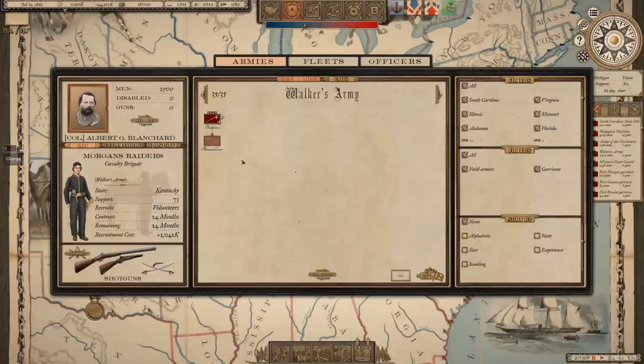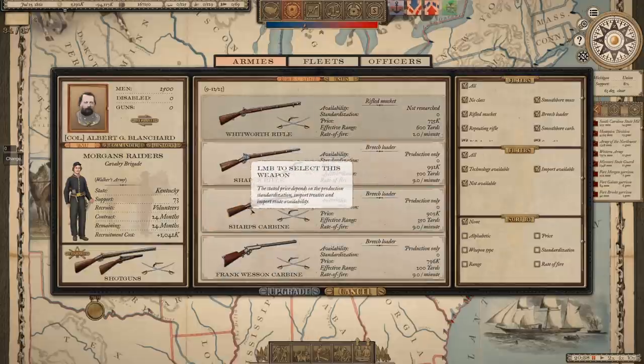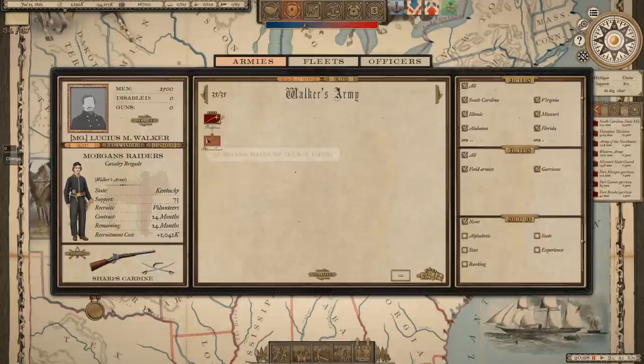We've finally got some good news for one that's been waited on for a while. We're finally able to recruit a cavalry unit from Kentucky — Morgan's Raiders. Let's get them a better weapon than shotguns. We do have the ability to produce Sharps carbines now, so that's really good news. It's only going to take three days, and they're going to be a specialty unit with which we're going to try to do some raiding up into Ohio — try to follow what happened historically.